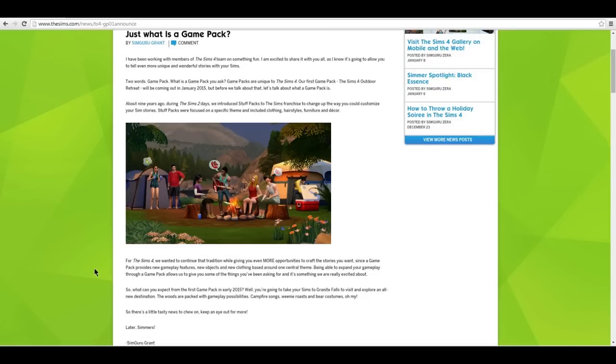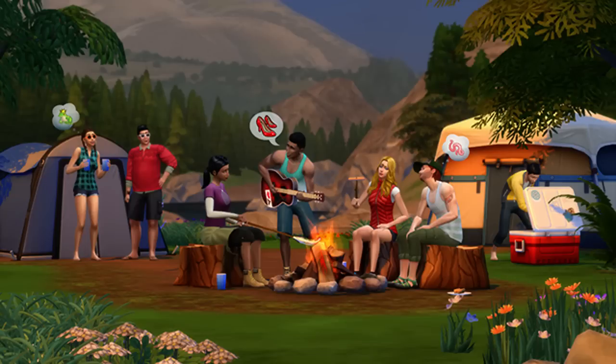But for The Sims 4, what they're going to be doing is adding on to those stuff packs. So their game packs are going to have gameplay — there's actually going to be a new world. This game pack is called Outdoor Retreat. Well, the pack is called Outdoor Retreat and the world is called Granite Falls. I just kind of mixed those up in my head — I've corrected myself.